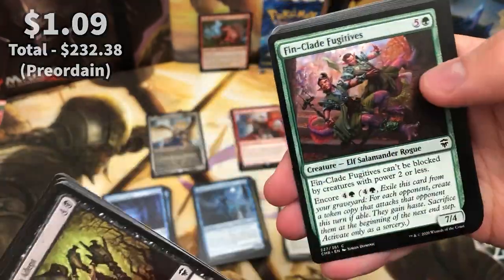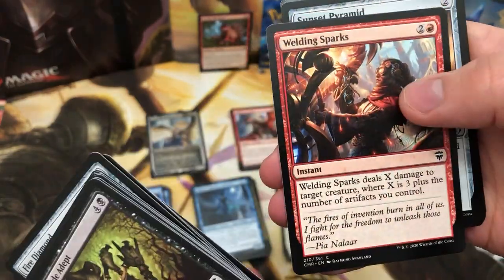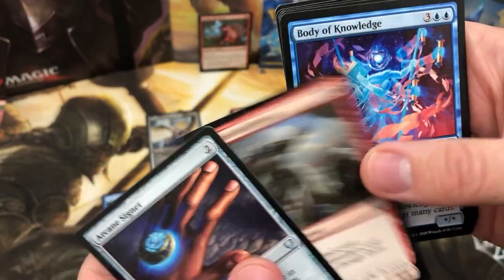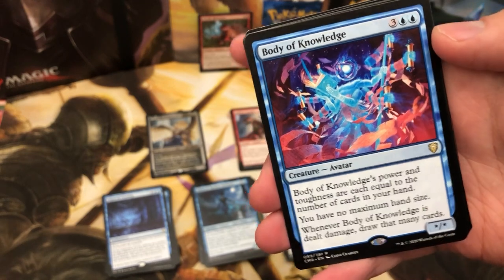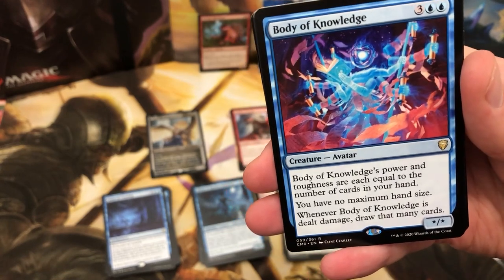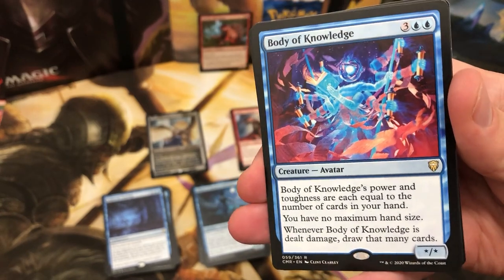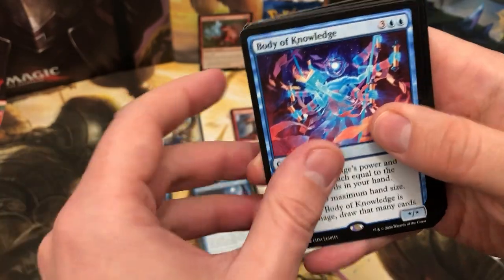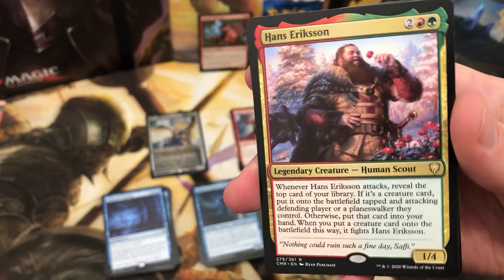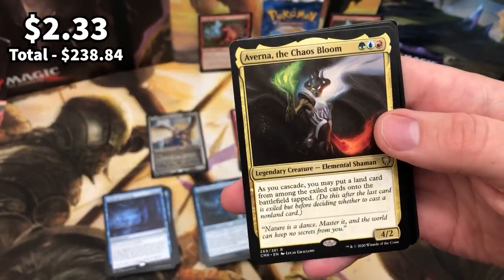Last eight packs — surely that Scroll Rack or Jeweled Lotus, something big is coming. Sunset Pyramid, Arcane Signet again, Frenzied Celebrate. Body of Knowledge — a card I actually really really wanted myself. I'm not sure of the exact value but it's just perfect in a Tishana deck that I run — no maximum hand size, drawing cards, that is perfect for it. Beautiful beautiful card. And Hans Ericsson — one of the new commanders, just brilliant.